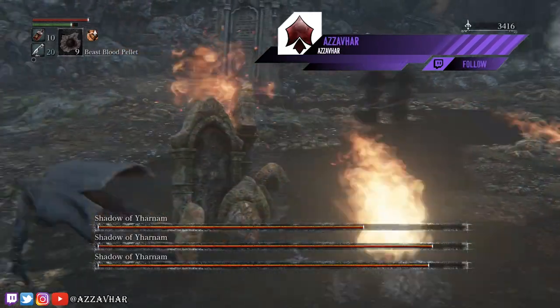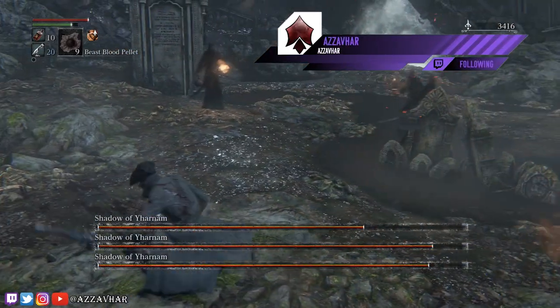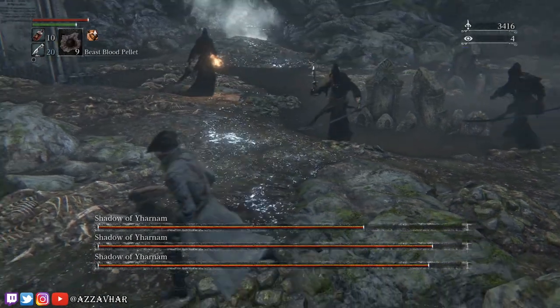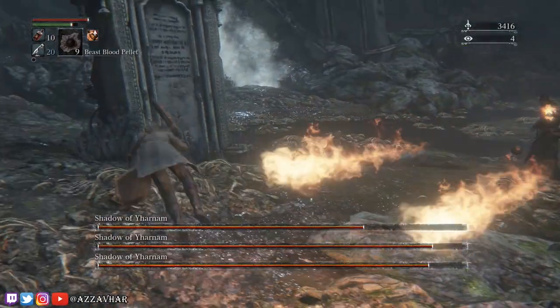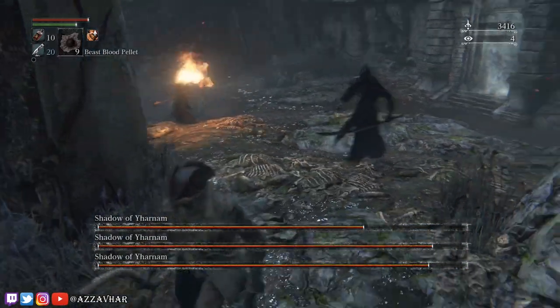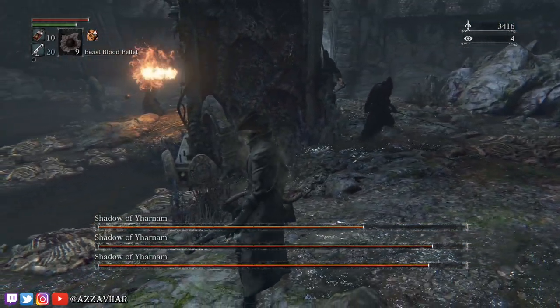Our first task is to get the katana shadow down to just above 30% HP remaining. Getting them to this amount is quite specific, because if you reduce their HP further than that, it will push them into their next phase, and that's what we're trying to avoid at this point.